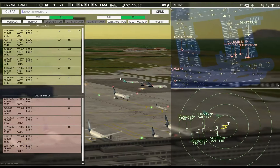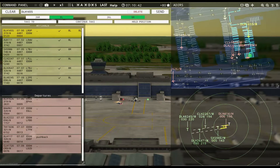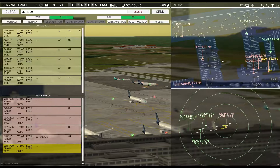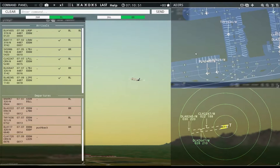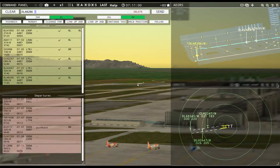Lufthansa 117 pushback approved, expect runway 8R. We'll see what happens — one of you will have to wait. Lufthansa 414 heavy, contact departure. Good morning. Ground, Shorts Charlie Echo Romeo November requests pushback — pushback approved, expect runway 8R.